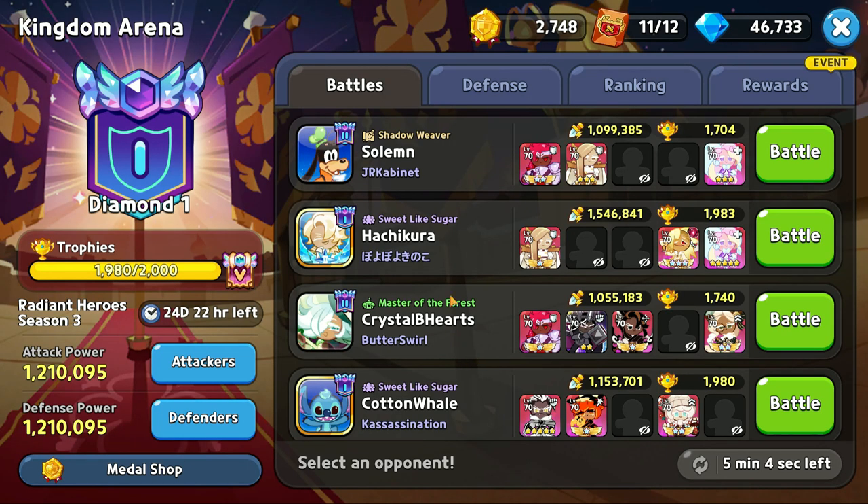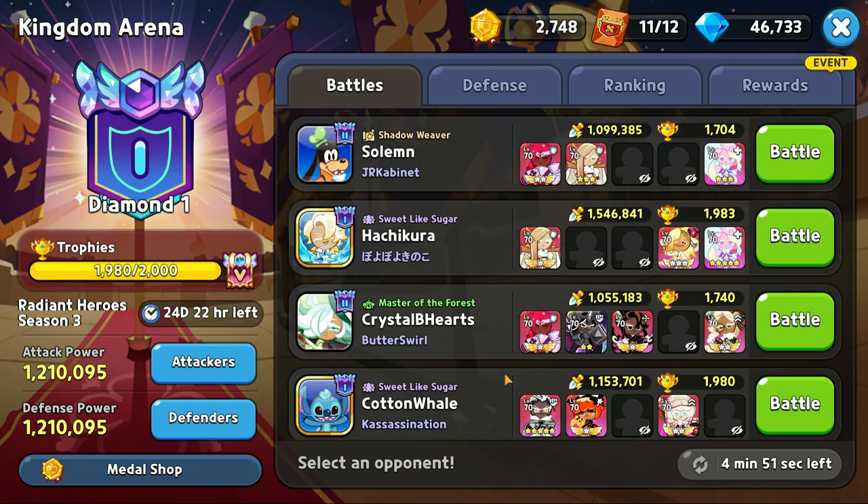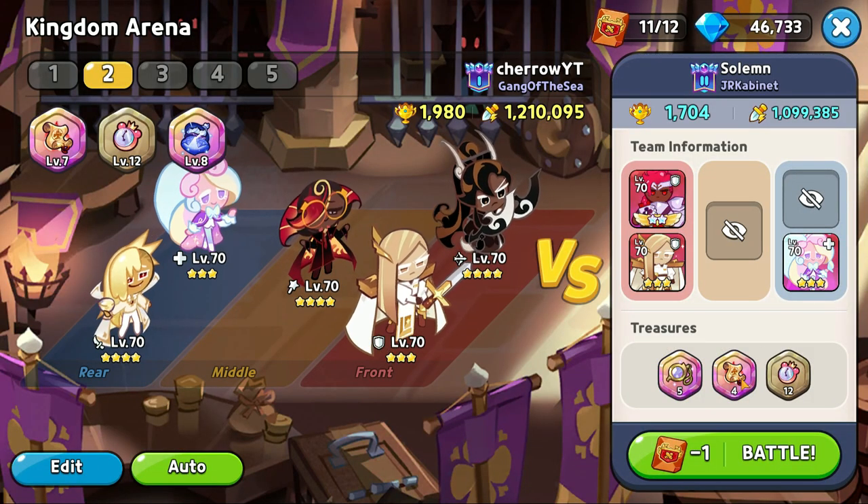Here's part two of secret number four: usually there are about two people you can beat out of five for sure. It's just part of the algorithm — they give you three hard opponents and two easier ones.